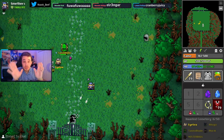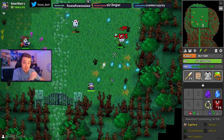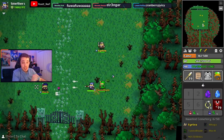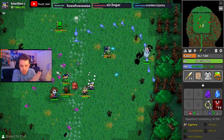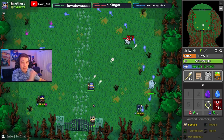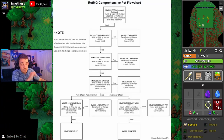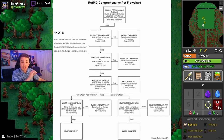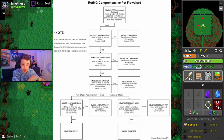Now that you know what abilities are, hands down, the best, let's talk about how to max your pet and what exactly it's going to take. In order to max your pet, you're going to need a whole lot of fame, a whole lot of feed items, and assuming you are starting with a common pet, 15 other common pets of the same family. Luckily, you don't need all of these items at once — you can start with just a few things and do this process over a long period of time.